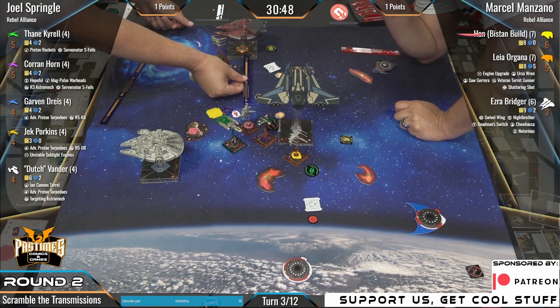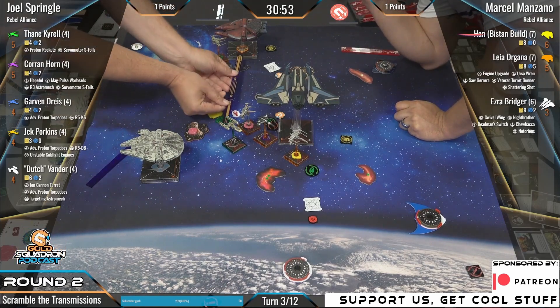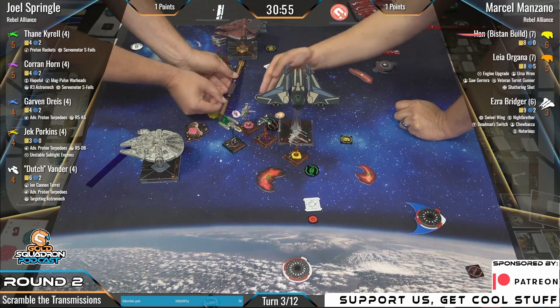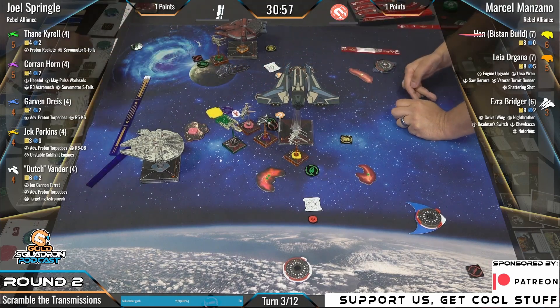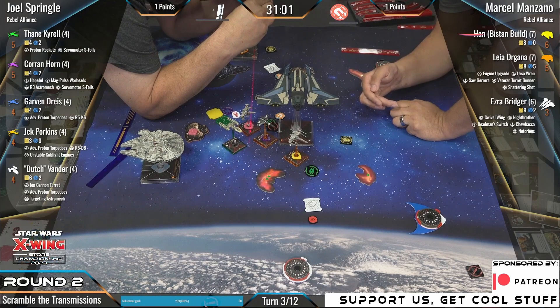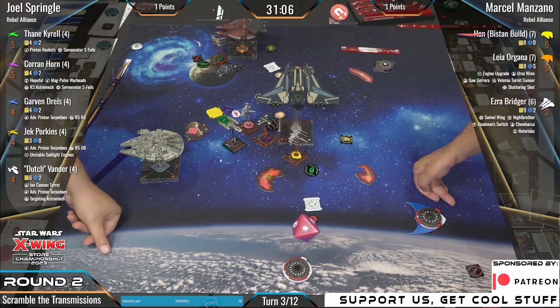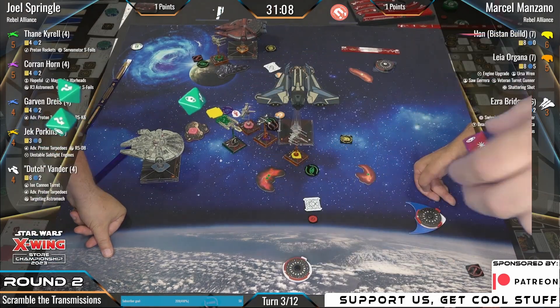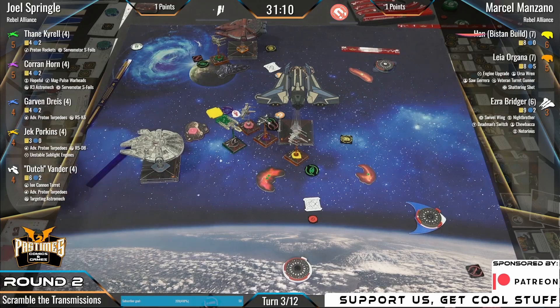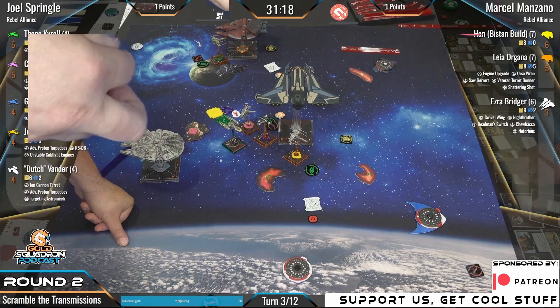So we got range three — you can go into Corrin. Don't think Dutch is in. So it looks like you're choosing Corrin. Definitely got the shot. Not great — just one. I'm going to change Corrin's color to be a little bit more pink than it is right now. There we go — that's better.